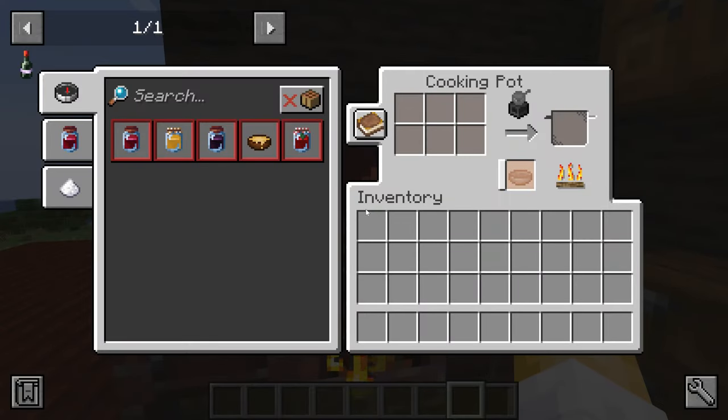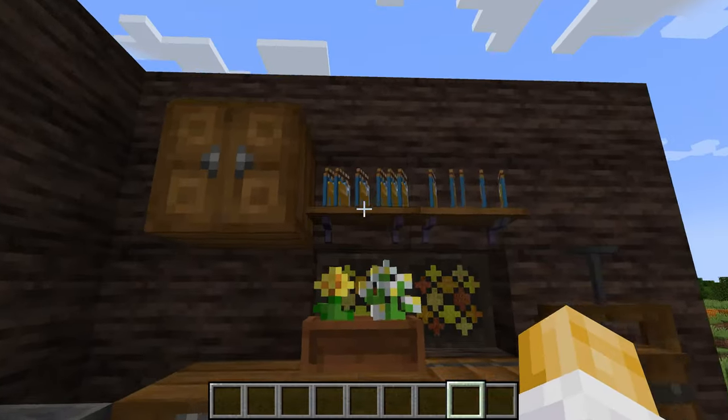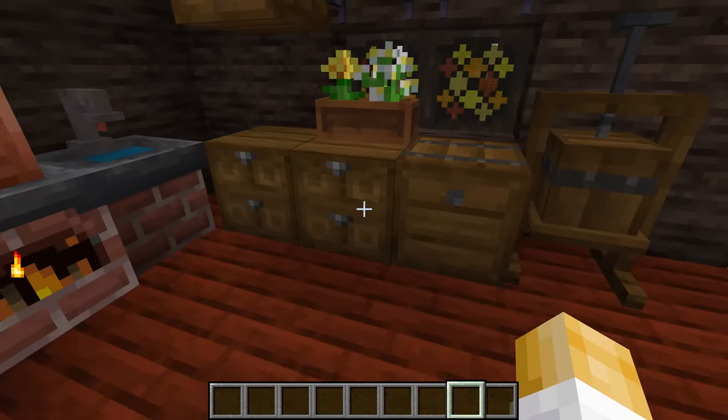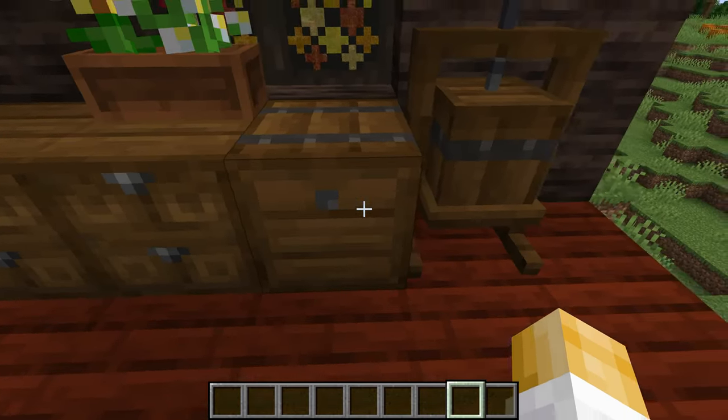Have you ever dreamed of owning your own vineyard in the countryside, away from all the busyness of modern life? Well, today is your lucky day. With Vinery — let's do wine — you can do exactly that in Minecraft. Vinery is a Fabric and Forge mod for 1.19.4 and 1.19.2 respectively, and it adds a whole new crafting system just for making wine.